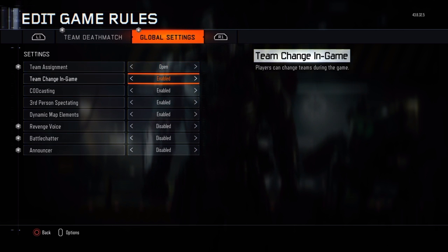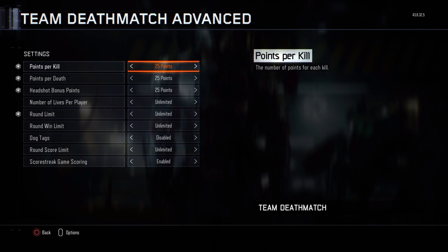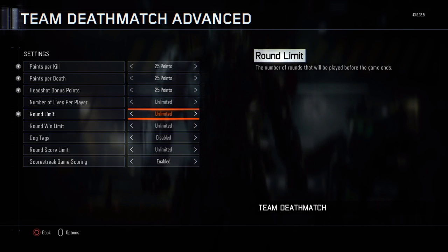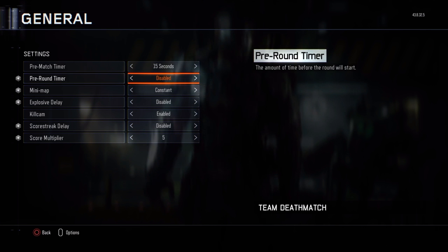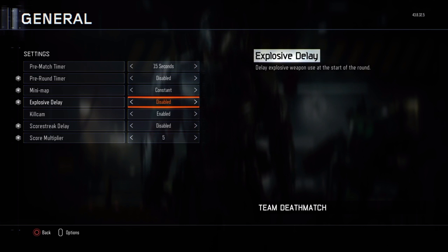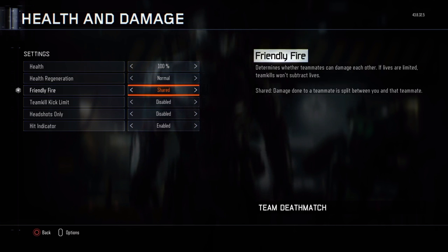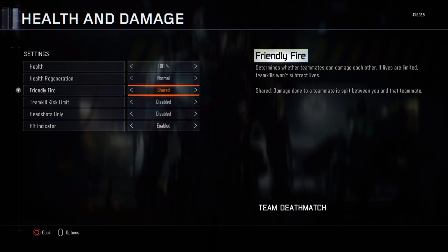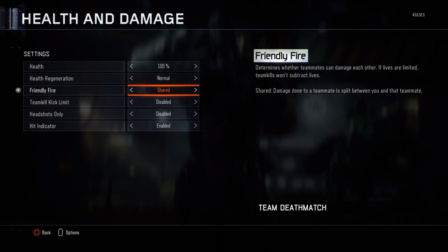Now go over to global settings — team assignment. You always want to enable revenge voice; that's just my preference, I don't really care about the rest. Put these up because you're gonna need to kill a bot to get your sentry gun, then put this on too — unlimited. Now we have free round timer, mini map, explosive delay, streak delay, and streak multiplier. You want your friendly fire to be set to shared. This doesn't matter unless you're going to do different glitches, like the ones I'll show you after this — I have about three or four videos I can upload after this one.